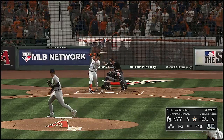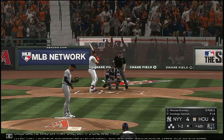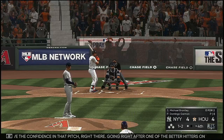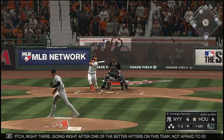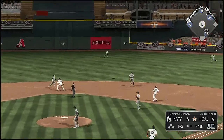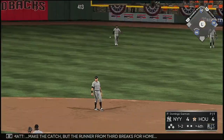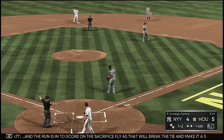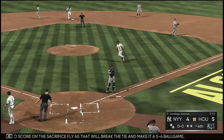Ready with the one and one — looked like he was on that one, but it's one and two. They love the confidence in that pitch right there, going right after one of the better hitters on this team. Pulled toward right center field — Hicks is under it. Makes the catch, but the runner from third breaks for home. And the run's in to score on the sacrifice fly as that will break the tie and make it a five to four ball game.